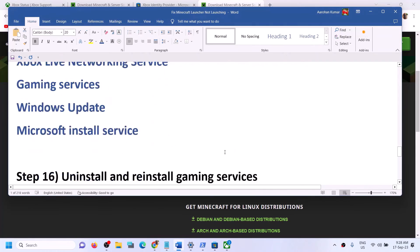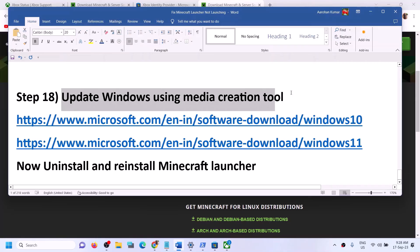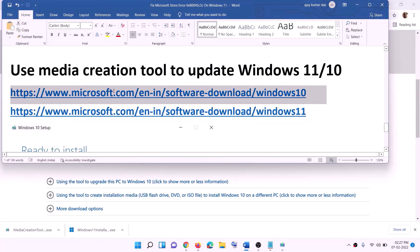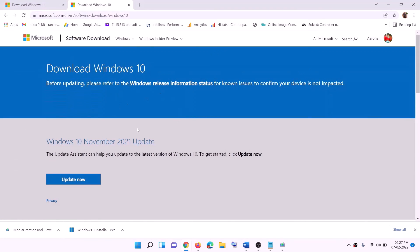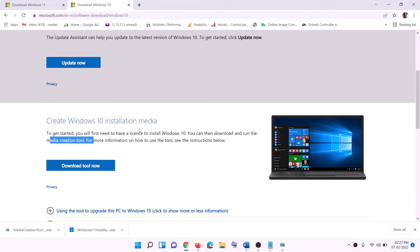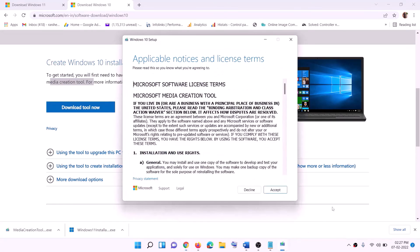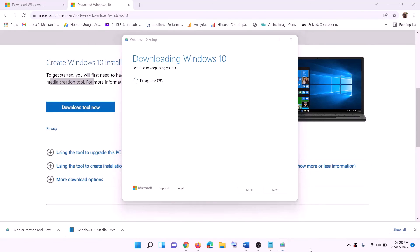If nothing is working, update Windows using the Media Creation Tool. The links are provided in the video description — one for Windows 10 and one for Windows 11. For Windows 10, go to the website, click Download Tool Now, run the exe file, click Accept, then choose Upgrade This PC Now and click Next. It will start downloading Windows 10 along with the latest updates — this process will take some time.